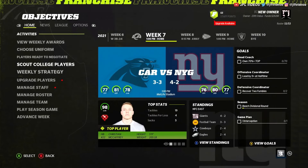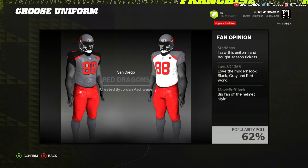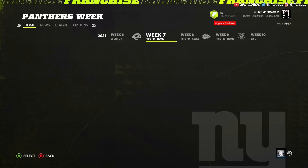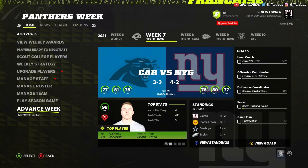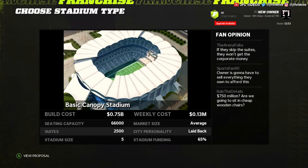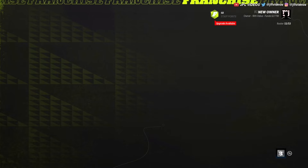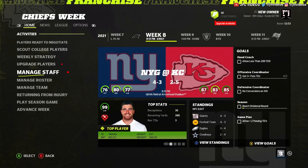Once you get to that next week, you choose your uniforms — it comes up in the first tab and you can change it however you like. Then you go to the last week where you choose your stadium. Once you finish that step, you've basically fully relocated. When you sim into the next season, that is your new team.